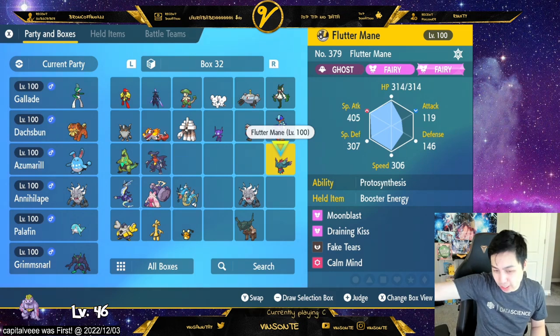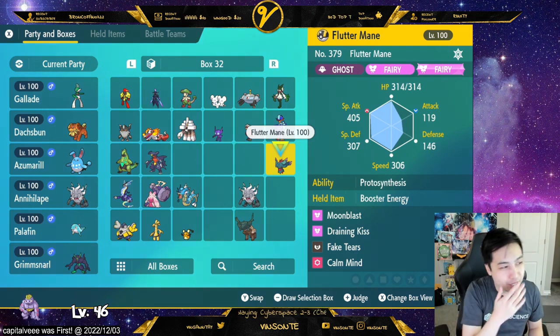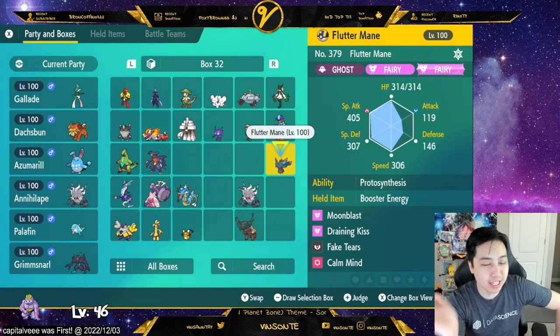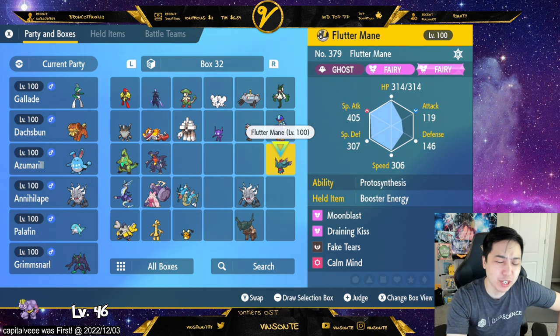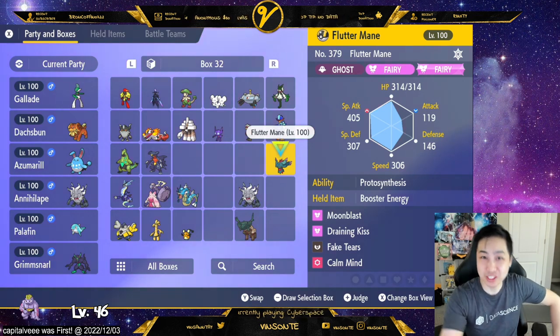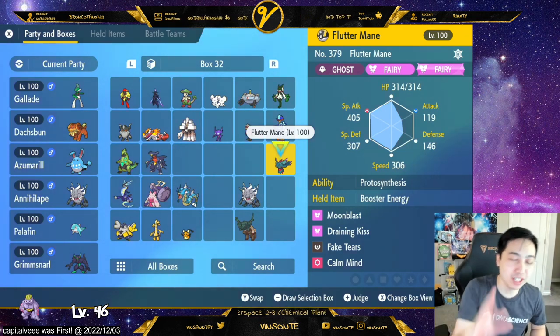Obviously there are some notable other ones: you can bring any Light Screen user instead of Grimmsnarl — it won't be as good, but Grimmsnarl is probably the best. You can run Azumarill with Helping Hand. Just don't bring anything that takes super effective from Charizard's moves. Don't bring Iron Hands — you can get destroyed by Hurricane. Don't bring Ice Pokémon — Dragon is weak against Ice, but Fire will just burn your Ice. And don't bring Dragon, Dragon is weak against Dragon. You'd do double damage, but then it hits you for double damage too. The important thing is to live.